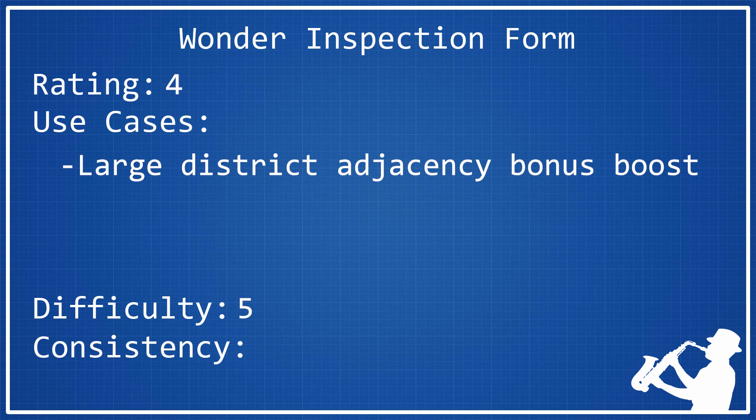As far as its consistency rating is concerned, I think that it deserves a 2. It is not a very consistent wonder, just because you are heavily relying on your spawn bias to get a lot of mountains, and you're also relying on those mountains being clumped together in ways that will give you high district adjacency bonuses. The other unfortunate thing with Machu Picchu is that for every theater square you put down adjacent to a lot of mountains, you're sacrificing a spot that you could have put a campus or a commercial hub. So there's only a limited number of spaces for all these districts, and although it provides additional adjacency bonuses to three districts, you're limited in how much you can actually use that, because there's going to be a finite number of tiles with high adjacencies. So for those reasons, I think it deserves the 2 in consistency.